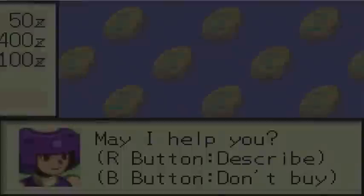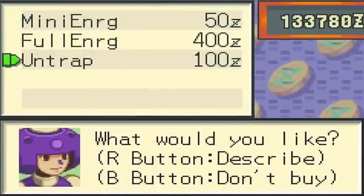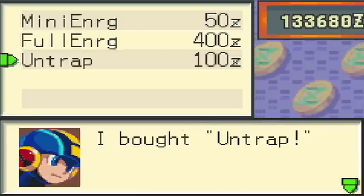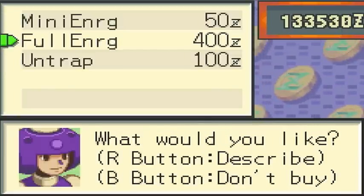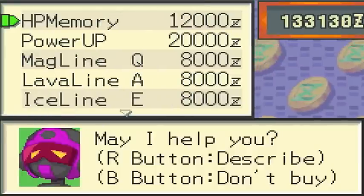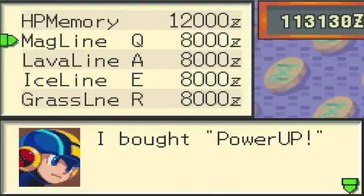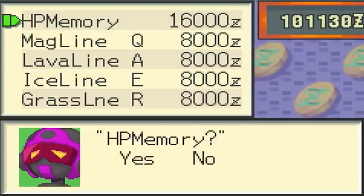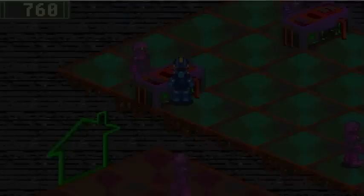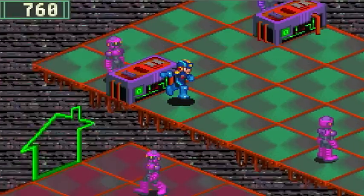A Navi says: go back to the regular net unless you want to die — well, that's pretty mean. This guy is selling subchips. I'm going to buy some full energies from him. There's also one that removes traps on mystery data — might as well buy one. Then let's head over here and buy another power-up. We're going to blow some money and buy about three more HP memories, and looks like we're at 860 HP. That is pretty ridiculous.